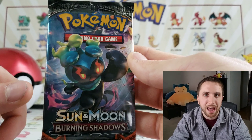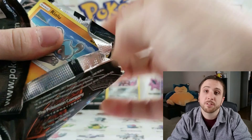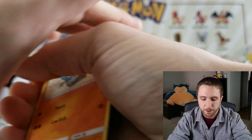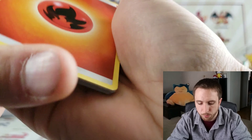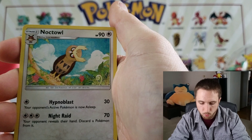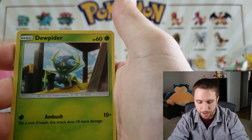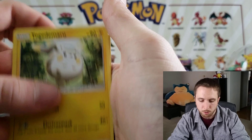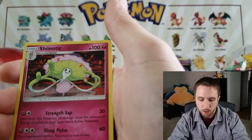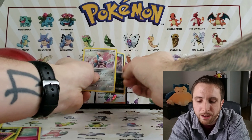Last pack magic — as you guys know me I always get last pack magic. Here we go. We have a Fire Energy starting it off well, a Sigilyph, a Mount Lanakila, a Komala, a Natu, a Rioulu, a Cutiefly, a Dewpider, a Togedemaru, a Wimpod, a reverse holo Crabrawler — and last pack magic... Shiinotic. That's too bad, but we did get some pretty awesome pulls!